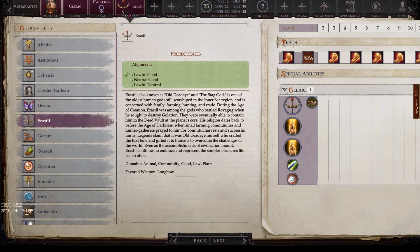Next is Erastil, with alignments of lawful good, neutral good, and lawful neutral. Also known as Old Deadeye and the Stag God, he is one of the oldest human gods still worshipped in the Inner Sea region, concerned with family, farming, hunting, and trade. During the Age of Creation, Erastil battled Rovagug when he sought to destroy Golarion. His religion dates back to before the Age of Darkness. Legends claim it was Old Deadeye himself who crafted the first bow and gifted it to humans. His domains are animal, community, good, law, and plant, and his favored weapon is the longbow.